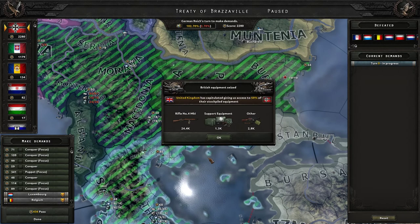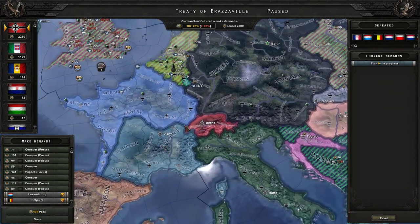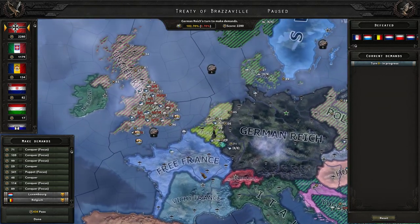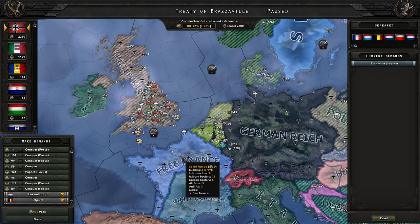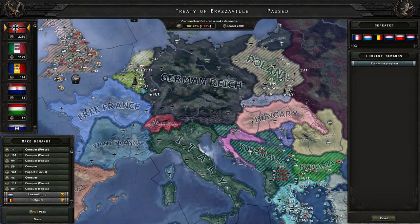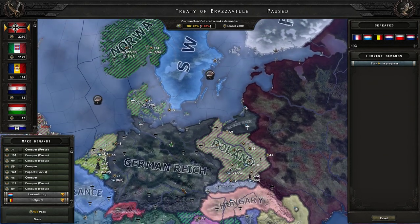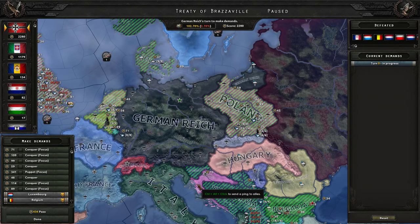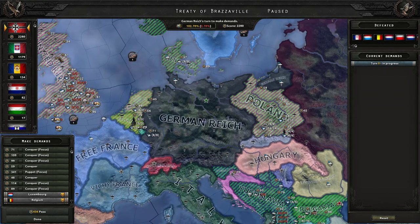United Kingdom has capitulated! Got that juicy support equipment - I need that. I thought I reintegrated Luxembourg, but here they are on the peace agreement - might want to look at that, devs. I reintegrated Luxembourg and I don't feel like it should be on this peace agreement. Main issue here is Italy has a lot of war score. Poland's in it too. So we're going to have to be mindful of that because Italy can take the UK from me.